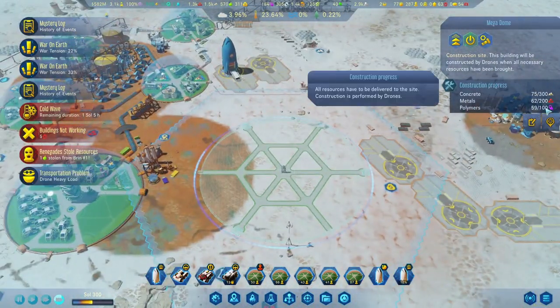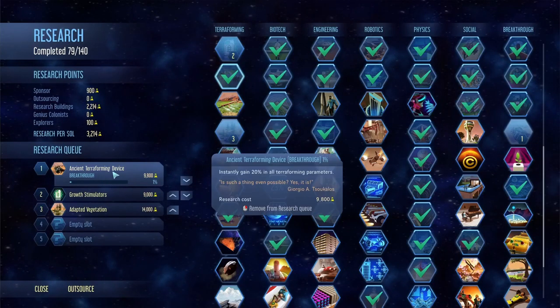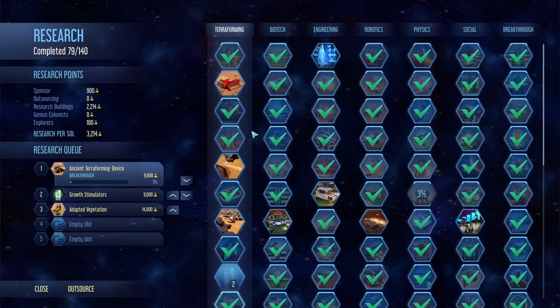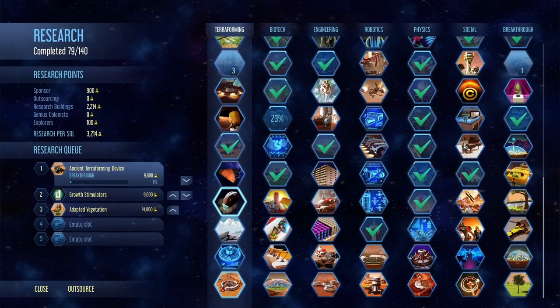Last thing - polymers. Only need a hundred. Amazing. Now we can finally start making some lakes, and bring up the water for the planet.